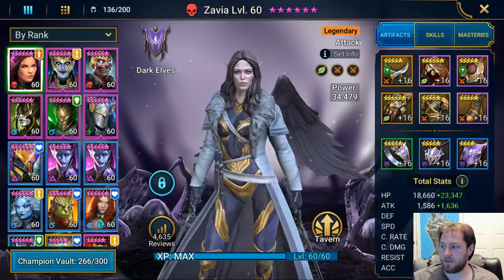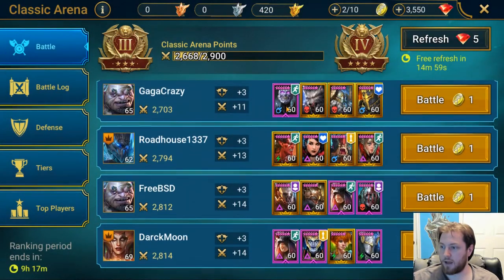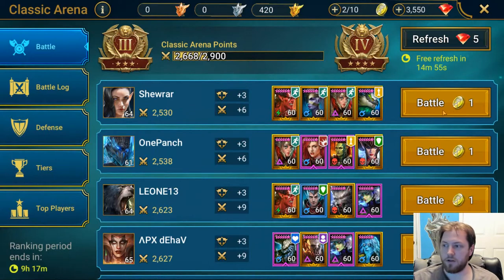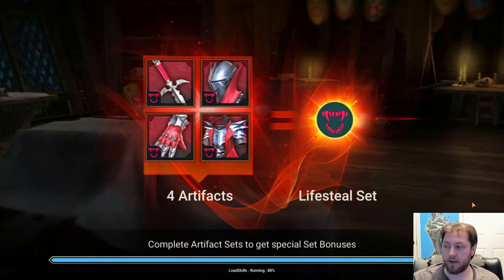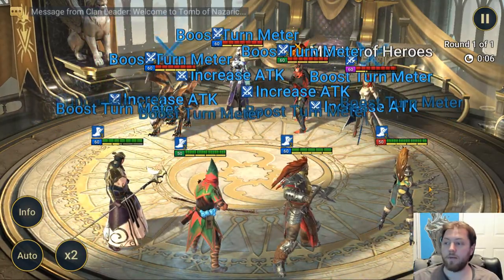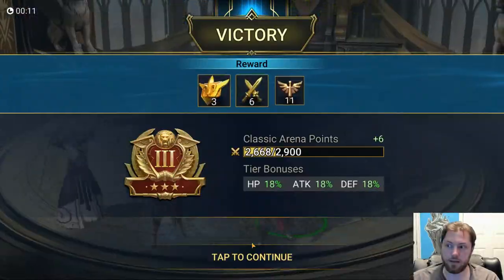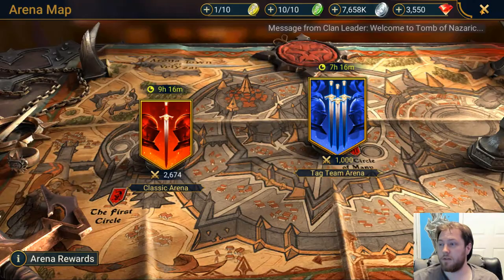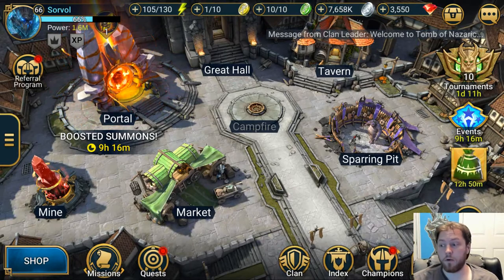I'm going to do a quick arena battle to show any early players watching this. This one I'm going to lose because this team is going to be faster than me — they have a faster speed aura and a bigger speed boost, so there's no way I should win this with my current speed aura. This is why speed is so important, not just in clan boss, dungeons, and arena. Whoever goes first in arena generally is going to be the winner, and I didn't expect to win that one, but I did.